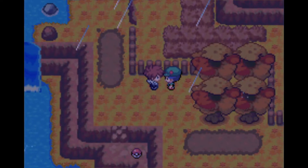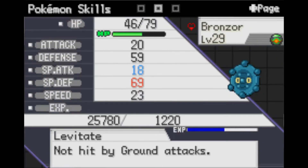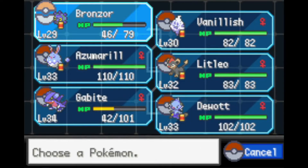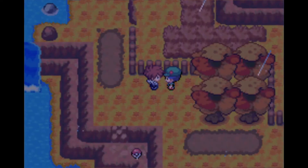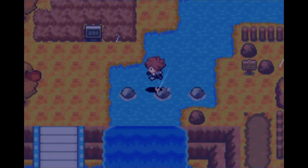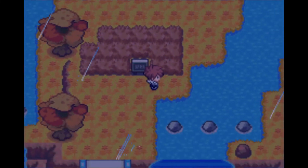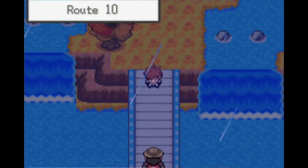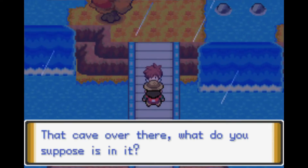I like Bronzor and Bronzong but this nature is so detrimental — it's very hard to deal damage, especially when my most powerful move is Extrasensory, a Special move. I'm dealing like 7 damage while his Pokémon are designed for rain with Rain Dish, so they're healing back 5 damage. Meanwhile Bubble Beam takes half my health each time.